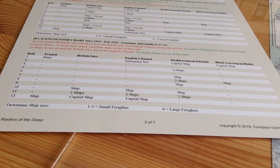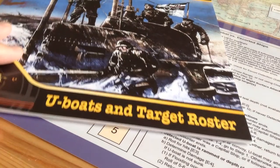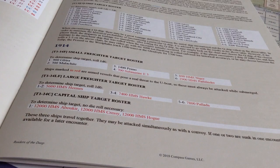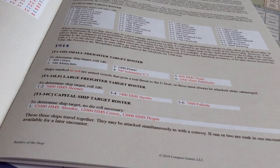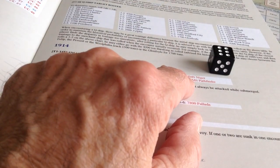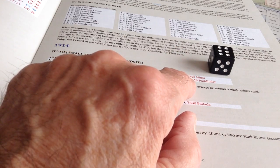From there, you look up on the charts in the U-Boats and Target roster for a small freighter and roll for that. Looking at the small freighter target roster, we roll 1d6. There's some danger in here depending on what you roll. We rolled a 6 - that's not too good, because we've encountered the HMS Pathfinder, which is an escort and is a threat. The 2,900 is probably the tonnage, but we'll look that up and see how this encounter goes.